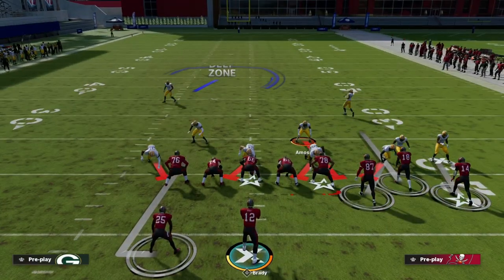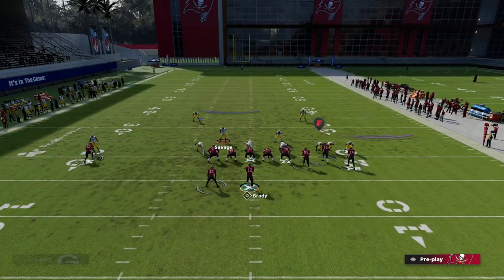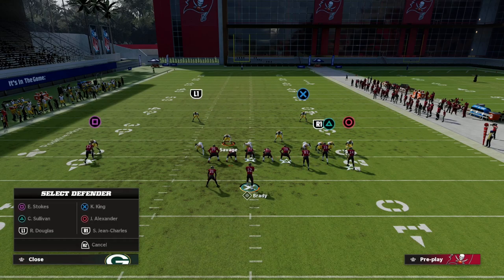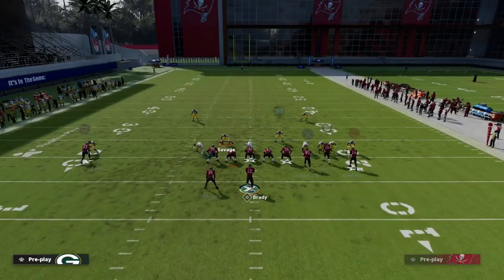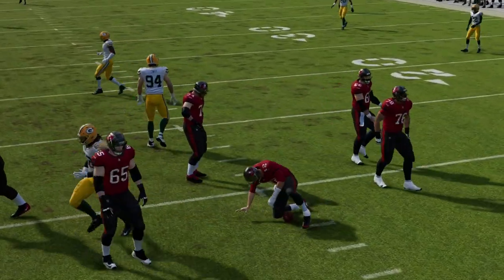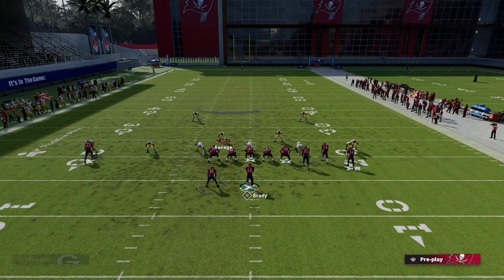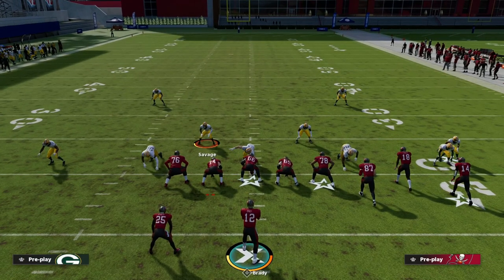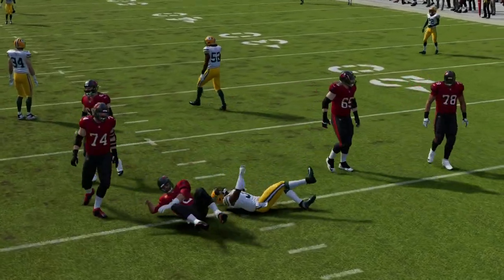Edge Blitz 1 is in my opinion the least consistent from a blitzing perspective, though I'm not sure why. You can also run it off of tight inside — it's not as effective but it's still fine. If you want to save yourself an adjustment, you can man up that slot corner on the tight end with outside leverage and it can be a decent pressure out of this look.